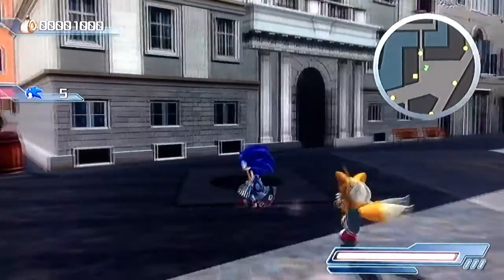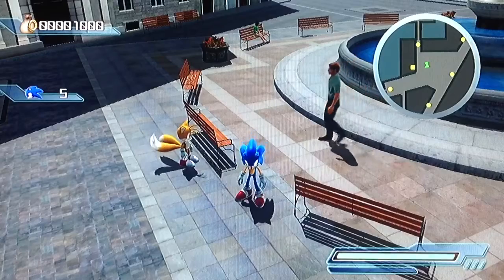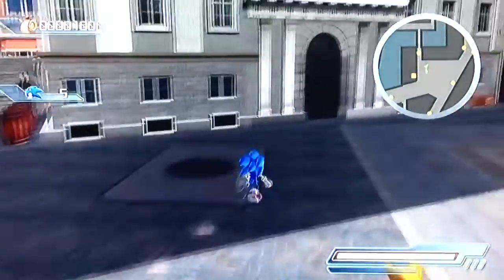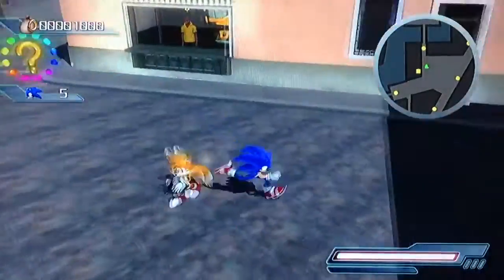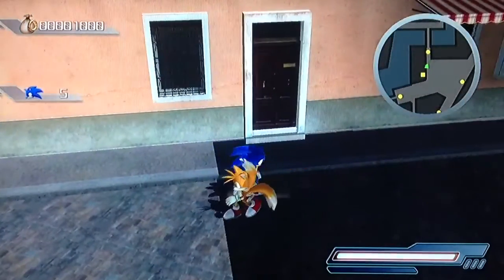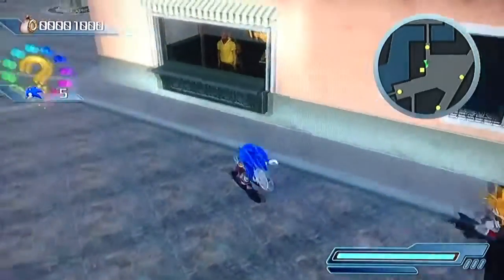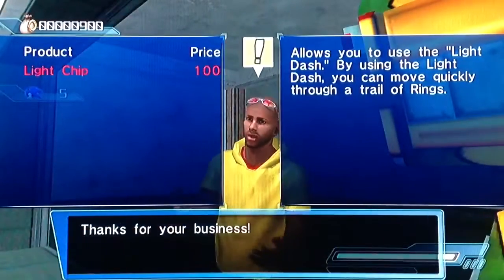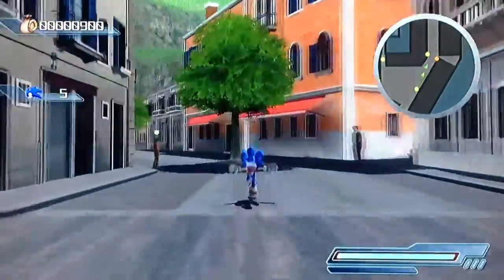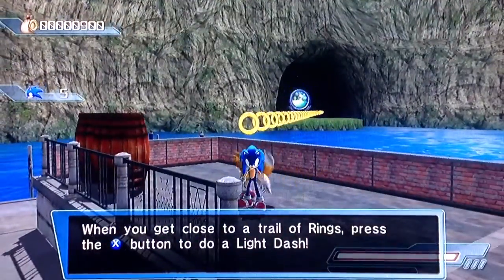Here's something I probably should have showed you in the first part. If you just tap the X button, Sonic can do this. Why does he even have that? It's completely useless, except there is a glitch you can do with it on top of a metal crate — so that's probably the only thing that makes it not useless. Let's buy the light chip, and now we can go across the sea.